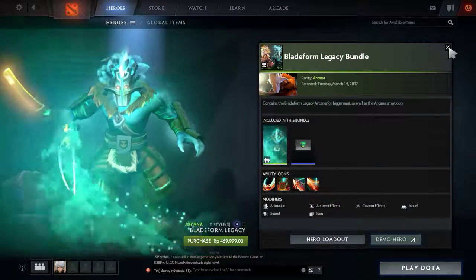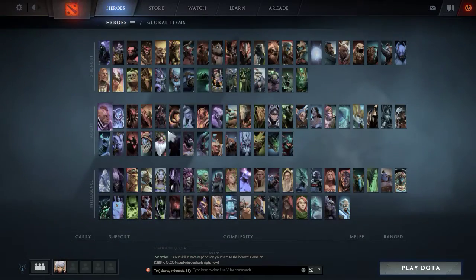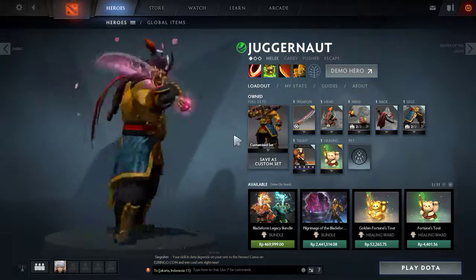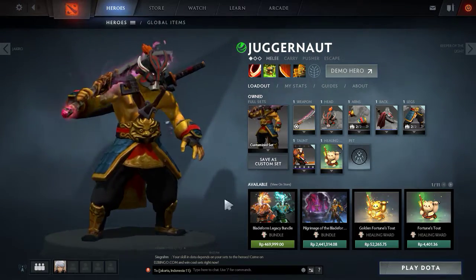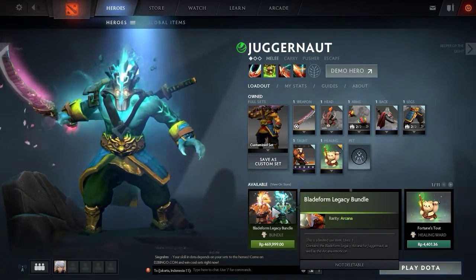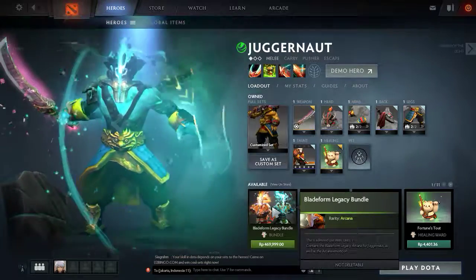I'm gonna show you the Arcana item in my Heroes menu. And if we combine it with Seracura, it's really great, you know. Let me take a look. See, it's so badass. Oh, it's so beautiful.